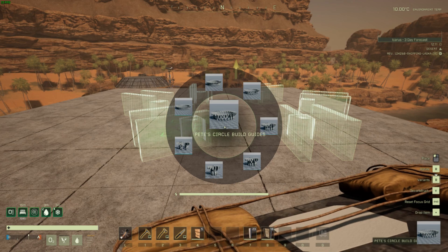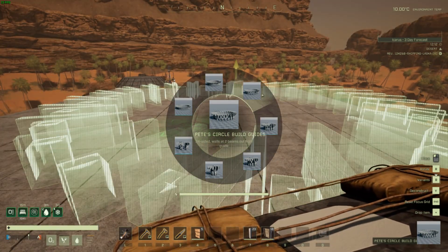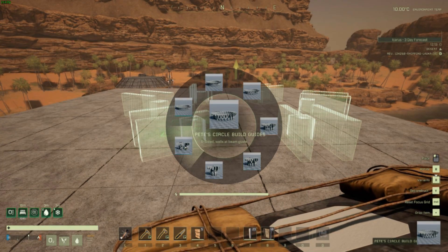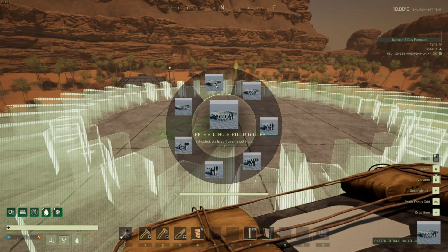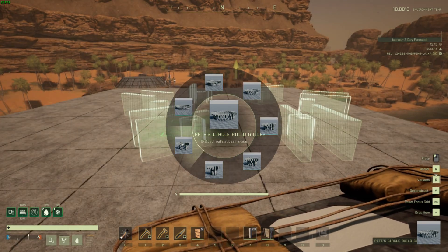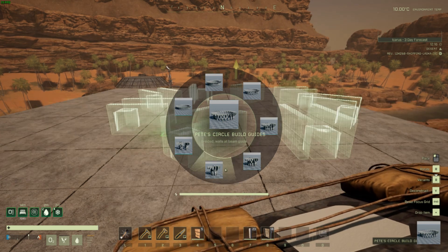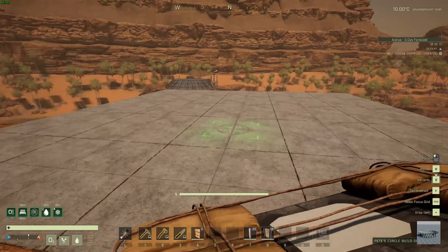If you hold the R key while you're in deploy mode, you will get a pop-up radio menu which allows you to choose different circle sizes. You can choose six-sided, 8, 12, 16, 24, 36, and a whopping 48-sided circle build option. You obviously need a bit more real estate for the larger circle builds, probably a 6x6 floor template with flat, close ground underneath for vertical beam placements at the guide positions.